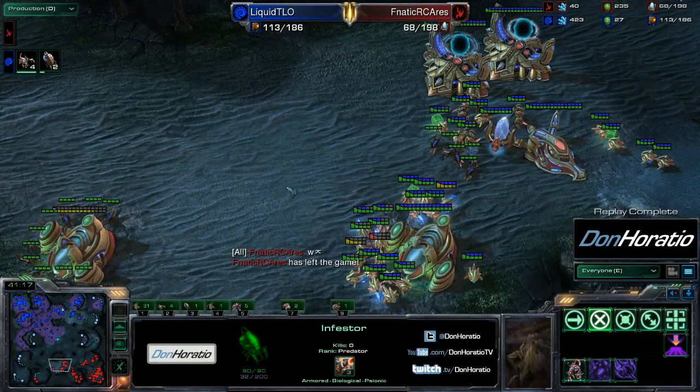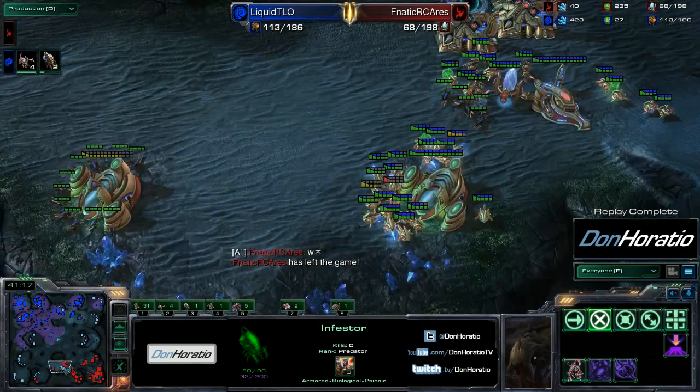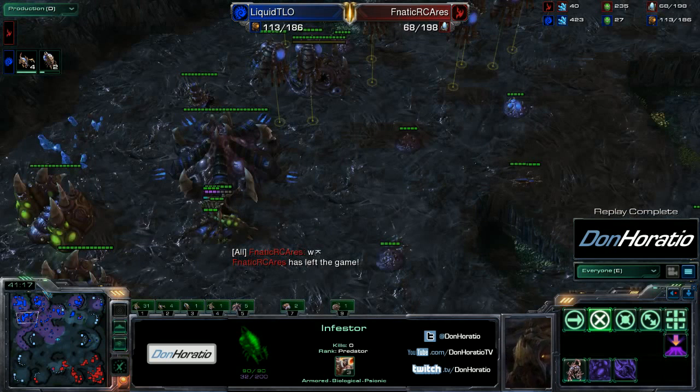This base did go down in the top right to the stalker force. An infestor moves over and gets a good fungal off the stalkers, holding them down. Zerglings moving in and infestors trying to do what they can. Corruptors being sent in, and zerglings taking down a bunch of stalkers — and there's the GG from Ares. There was also a zergling counter attack doing some minor damage, and with no mining left for Ares, TLO was barely able to defend. That was just a really really close late game PVZ.